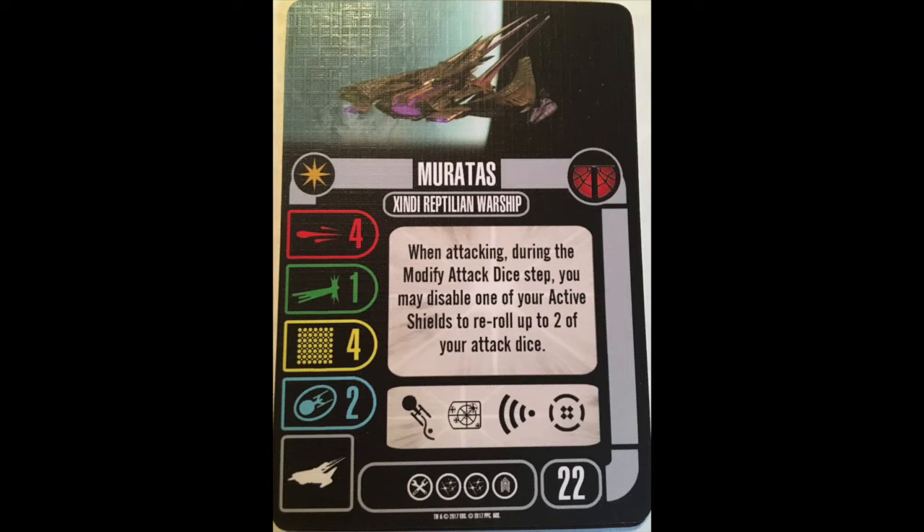Named ability: when attacking, during the modify attack dice step, you may disable one of your active shields to re-roll up to two of your attack dice. I like that because you just get the re-rolls — you can see what you roll, then you make the call. Good timing there. Getting two dice for that effect is definitely a plus. It's a disable, not a destroy. It's a reasonable ability, and it can be used on secondary weapons.